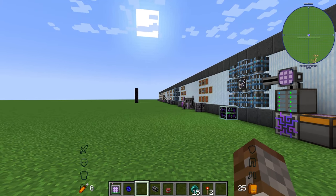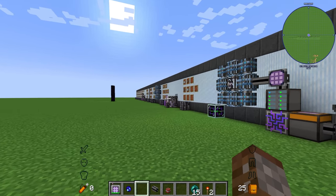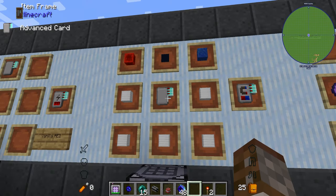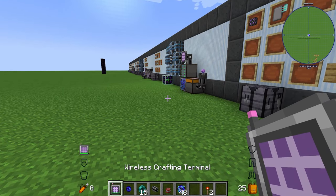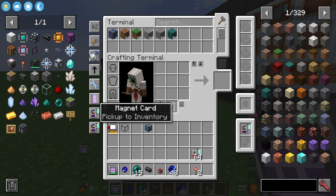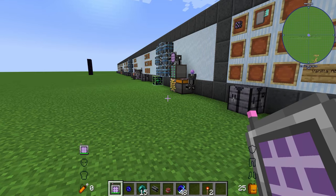The rest of what we're showing today involves add-ons — other or better ways to increase your wireless abilities inside AE2. The next upgrade is the magnet card, made with a lapis lazuli block, a redstone block, an annihilation plane, an advanced card, and five blocks of iron.